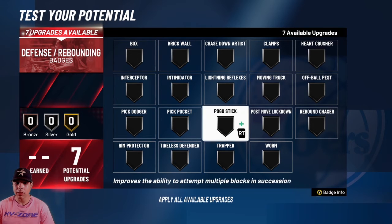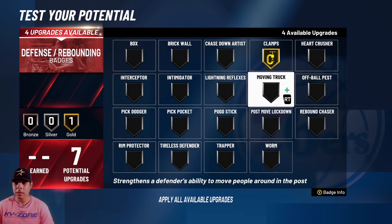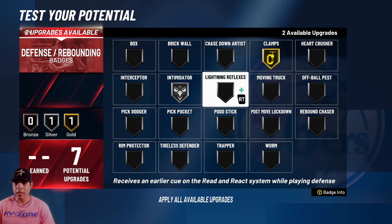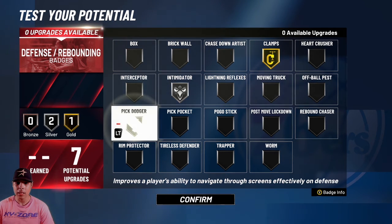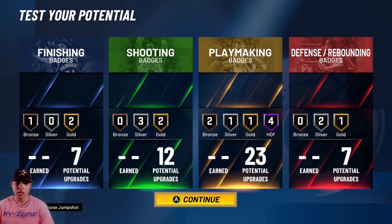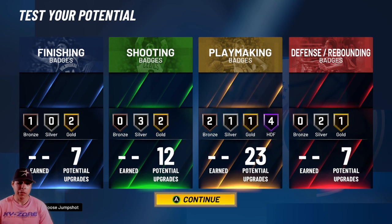Last but not least, for the defensive badges, I would put both clamps on silver, and then for the last two it doesn't really matter — I would probably put big dodger so you don't get picked off too much, because you are only 180 pounds. But yeah, that's my build — let me know down in the comment section what y'all think. Leave a like if you enjoyed, subscribe if you're new, and I'll catch y'all next time. Peace.